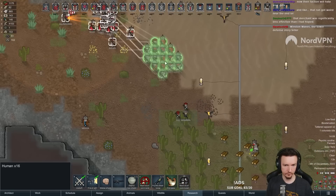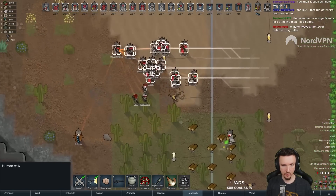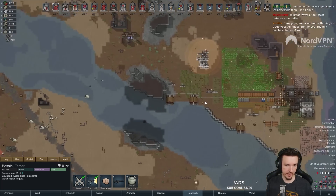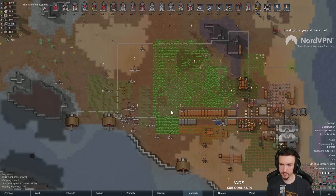Christ. The turrets are down. We might just low shield this. Okay, okay. They yo-yoed in time. It was close. Now the turrets go back up. All right, perfect. Great.